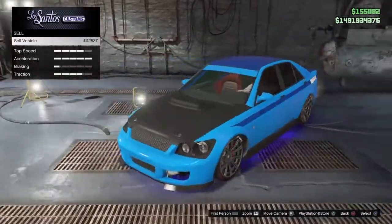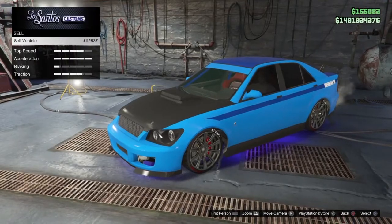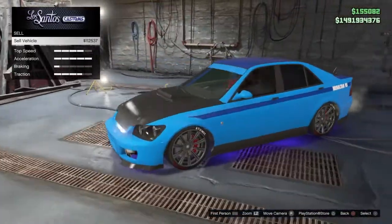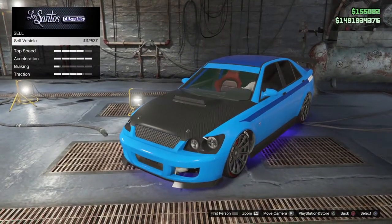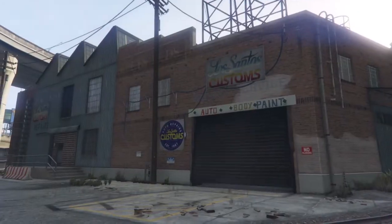After upgrading, the car sells for around 112k, which is pretty decent money if you do this almost every day or after the wait time. You can give your friend a lot of money this way. Once you have upgraded the car, do not sell it yet — just get out of Los Santos Customs.